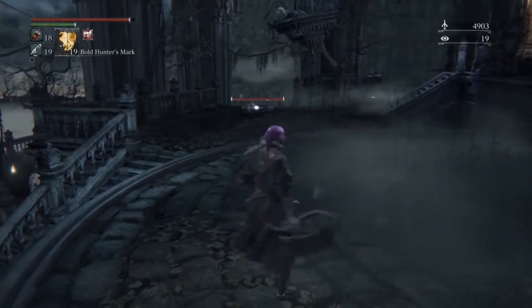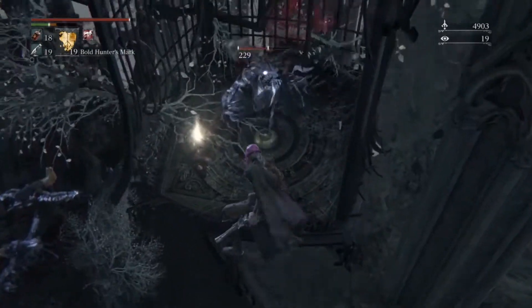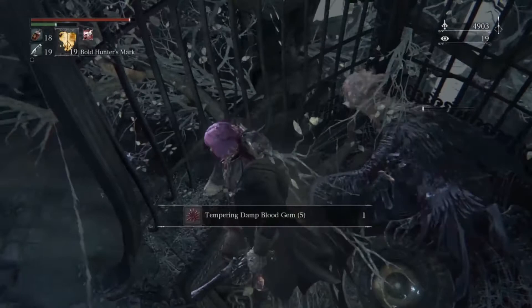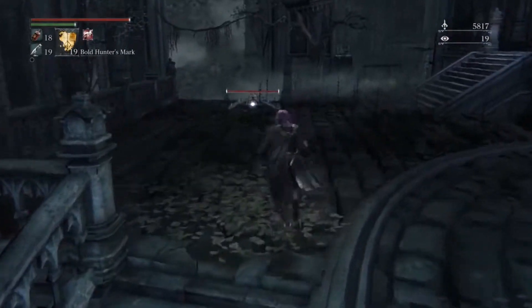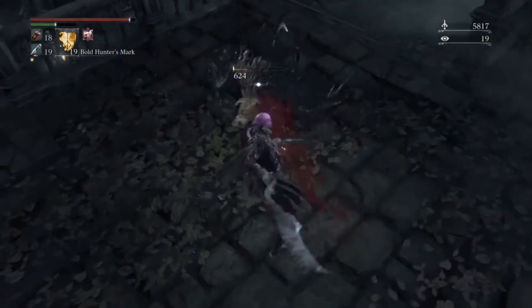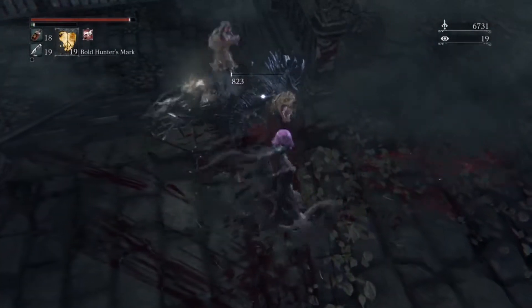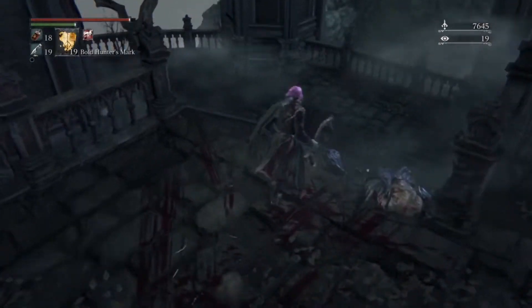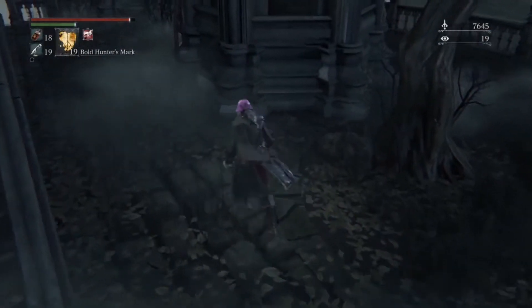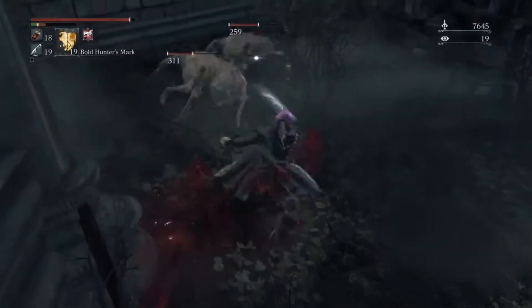There is an item in that cage over behind me and we are going to get that right now. Just roll over or jump — it's fine. Get that tempering blood gem, level five. The level five gems are actually really good — probably some of the better ones you can get in the base game without going into a chalice dungeon. Chalice dungeons are where you will find the best blood gem fortification items in the game. Just make sure when you're searching around and trying to make your build amazing, that's where you need to go.